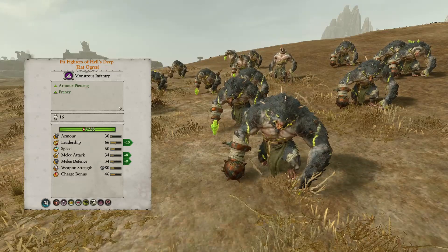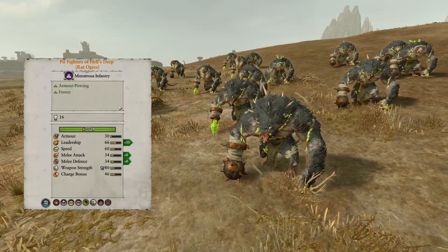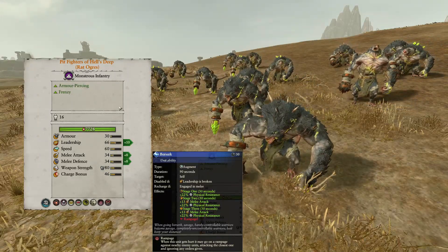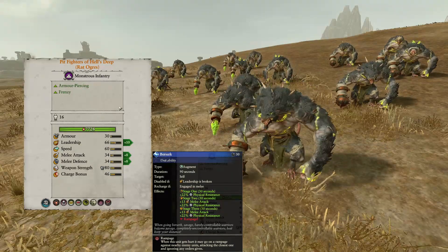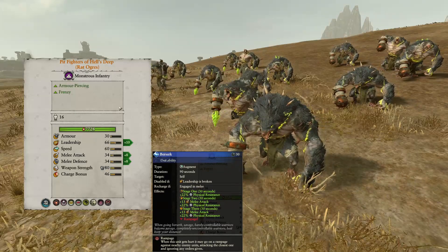The Pit Fighters of Hell's Deep have two added abilities: the first being Immunity to Psychology, and the second being Berserk, which is an insanely strong ability if the unit is engaged in melee for long periods of time. Use these for your flanking tactics and try keeping them away from anti-large infantry.